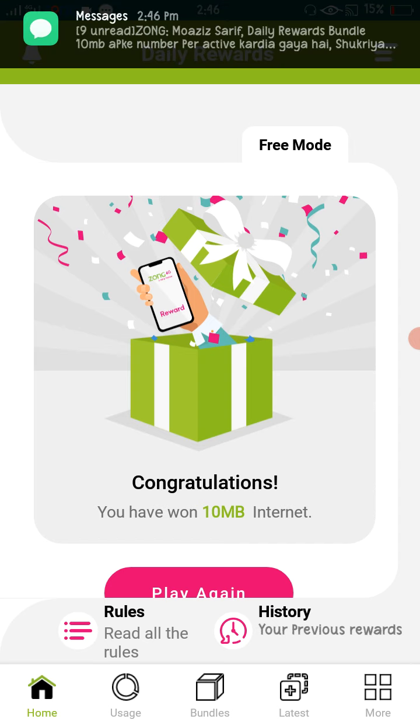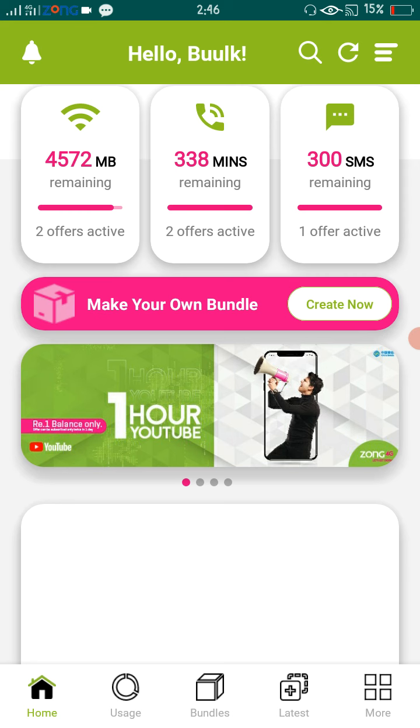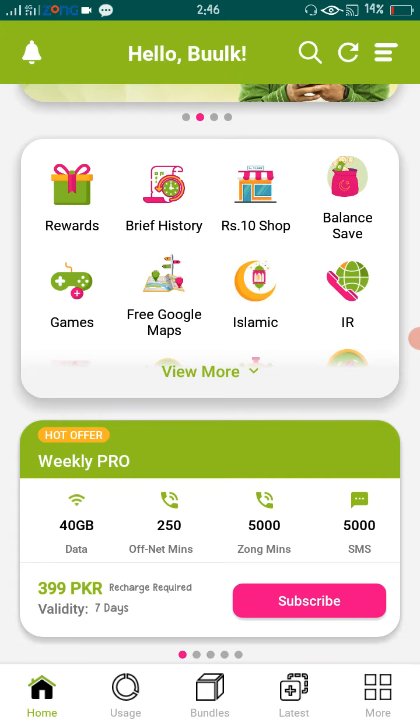It is a lucky draw — every version is different. You could get 500 or 400 MB, but unfortunately my result is 10 MB. Congratulations anyway! You can also get limited MB on the Zong app. Click on the Zong app and get free MB. The reward option provides limited MB, and this is valuable for your Zong SIM.